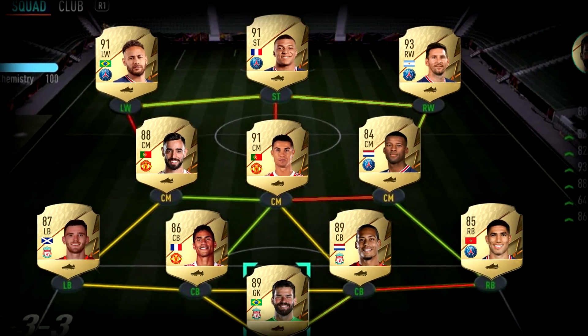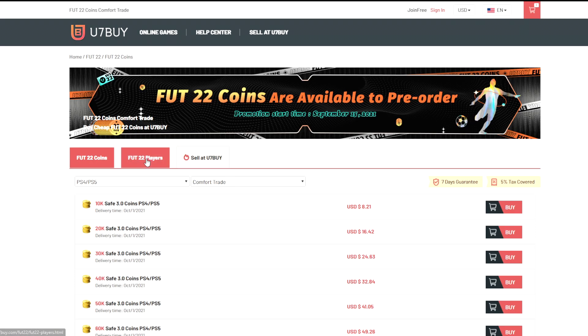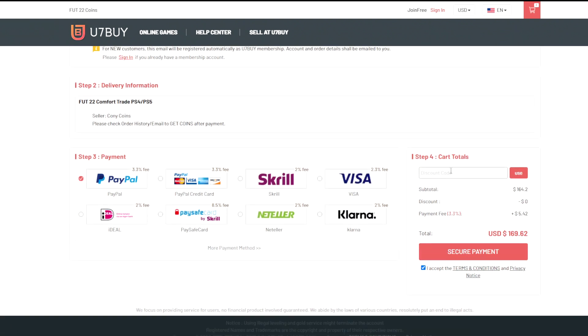If you guys are wanting to build a better team, look no further than u7buy.com — they sell cheap and reliable FIFA 22 coins and they also sell FIFA accounts this year. If you're interested, click the link in the top line of the description.